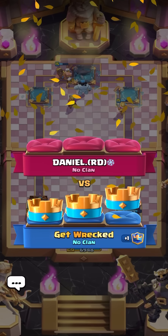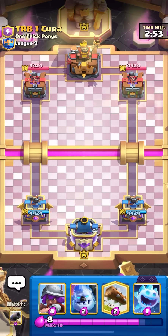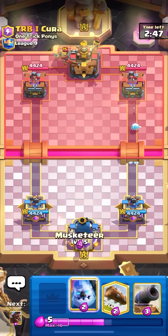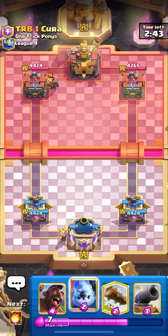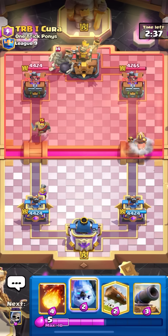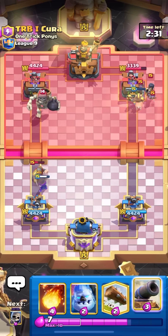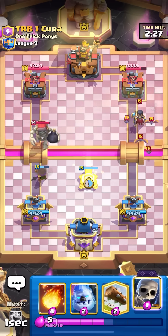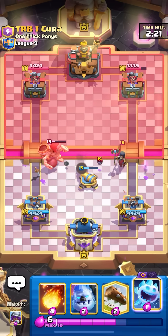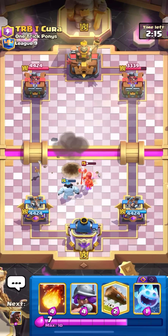Next match facing trb cura — everyone's playing the Princess Tower, feels nice to see. Going ice spirit on the right, knight in the back so musketeer in the back to cycle and respond to it. He might try to spell — never mind, Giant Skeleton. Must be some sort of Hog Rider triple spell deck or an off-meta deck, and so far it's looking off-meta. Knight with Giant Skeleton, could be Clone but I don't think so. Going ice golem in the middle to take out the knight.